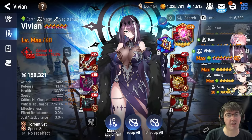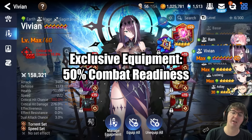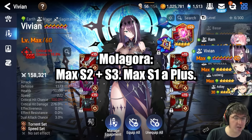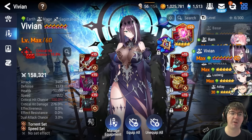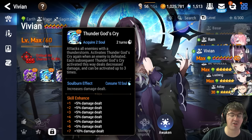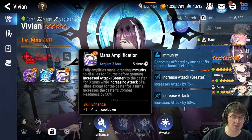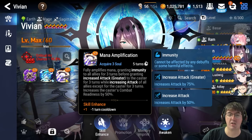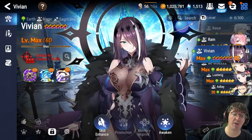I really recommend Vivian, at least for how I play this fight. She's free, so everyone has access to her. Get as much damage as possible with somewhere in the 210+ speed range — 220 is what I have. For her artifact, Etica's Scepter — shoutout to Nori for this suggestion — lets us constantly spam S2 Thunder God's Cry if we proc it, giving us a 50/50 chance to go back-to-back, which provides a massive amount of bonus damage. Vivian is also an attack buffer, which is huge if you want one or two round clear potential.